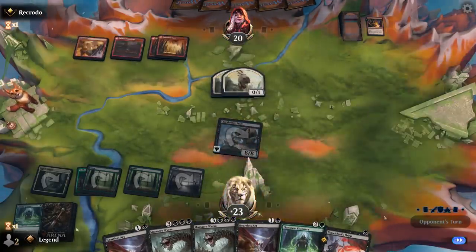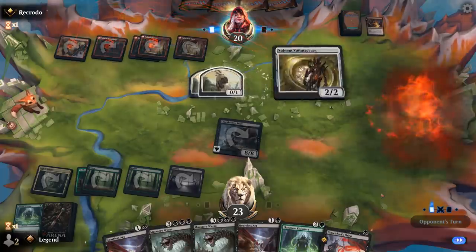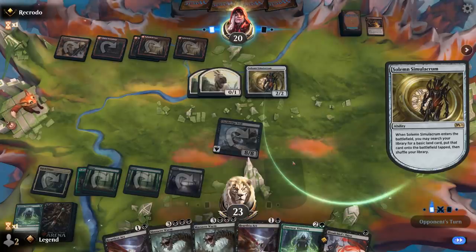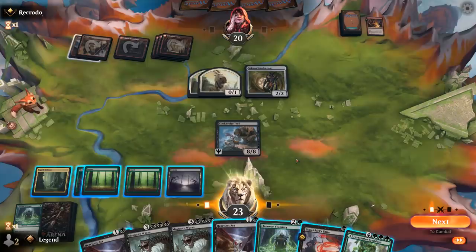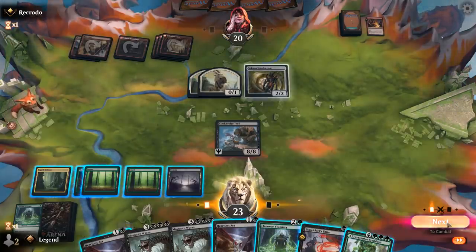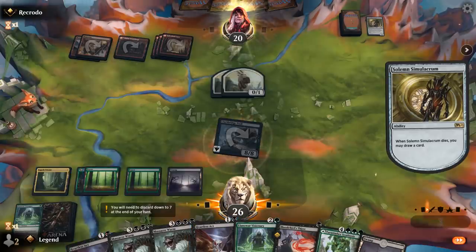Land 5 comes into play tapped — Solemn Simulacrum. That one they're probably happy to sacrifice, so I'd really like to find a black source for Worm here. It says Symbiosis instead. I guess we'll attack and see if we draw into a swamp — we do. So it's still worth it to play a Massacre Worm here.